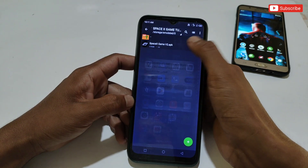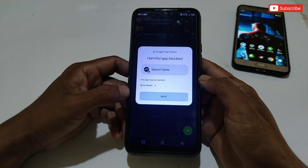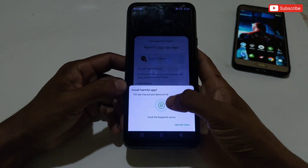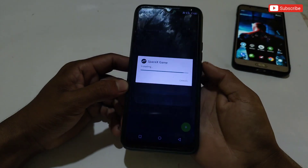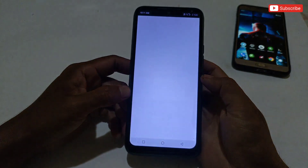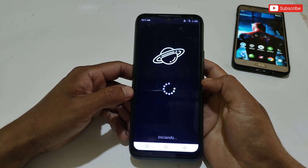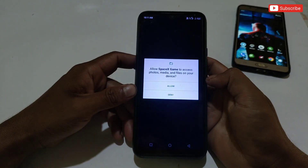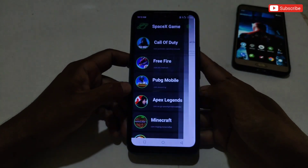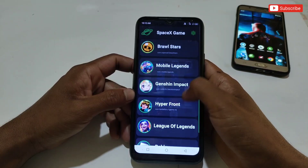First of all, download the file named SpaceX Game Turbo. After downloading, simply install the app. If a warning shows on your phone, don't worry — it's just a false detection from the Play Store; it's fully safe and secure. Once the app is installed, open it and allow the permissions.